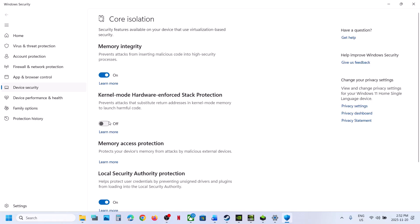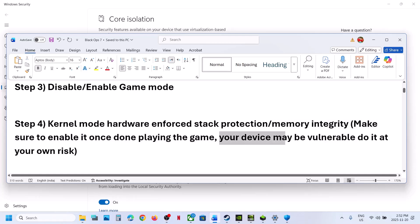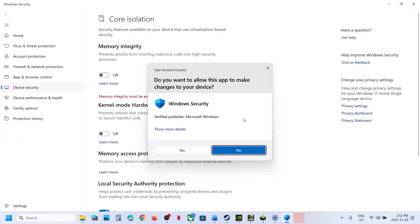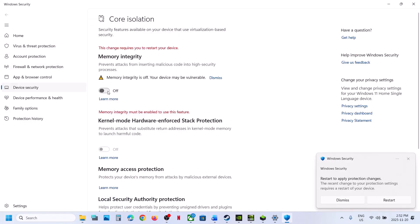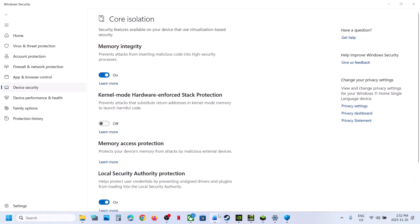In my case it is already off. If that does not work, you can also disable Memory Integrity. Again, your device may be vulnerable, so do it at your own risk. Make sure to enable it again once you're done playing the game. Turn it off, click Yes to allow, then restart your computer. After restart, launch the game, and once done playing, enable it again and restart.